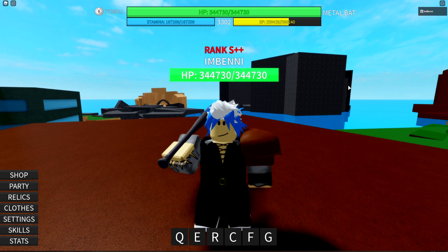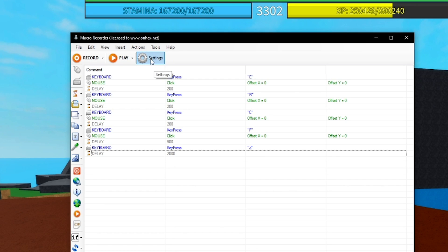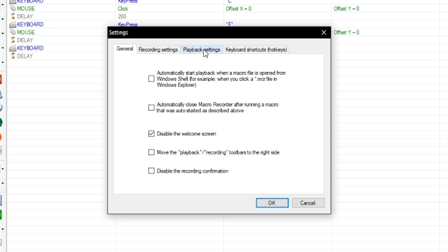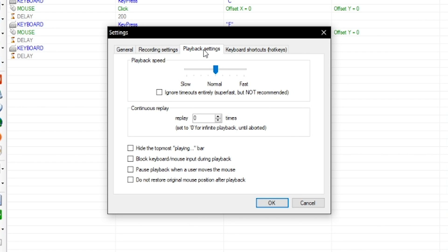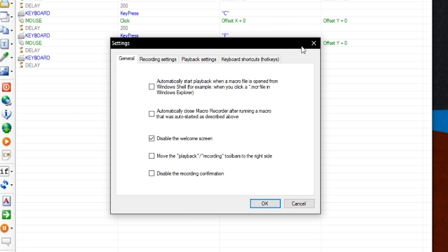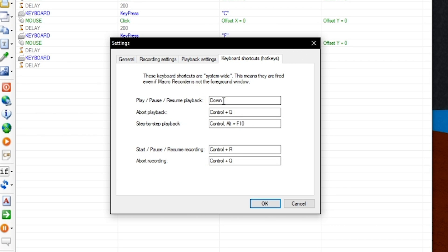Once you download the application, there's one very important thing you need to do: go to Settings, then go to Playback Settings. You'll see where it says replay will be like 10 times or 5 times — set this to zero. If you set it to zero you can have infinite playback — this will repeat and repeat until you say stop. Press OK. Now this will loop continuously until we tell it to stop.